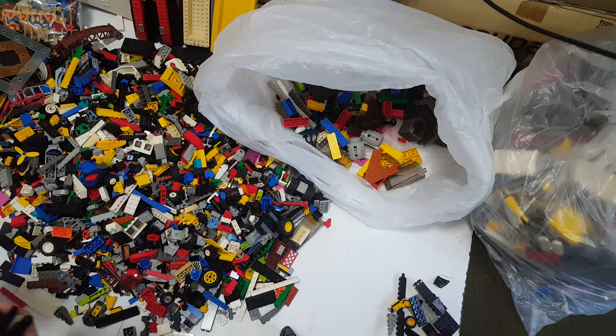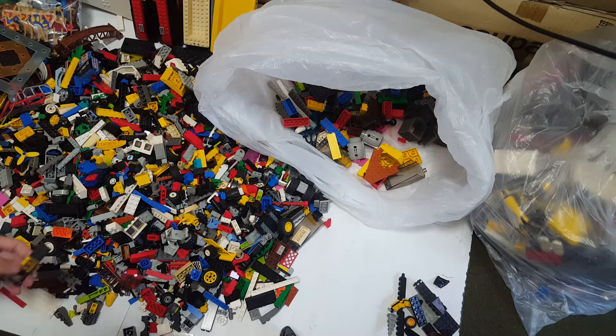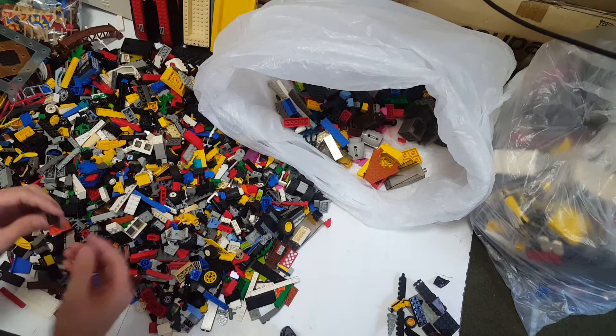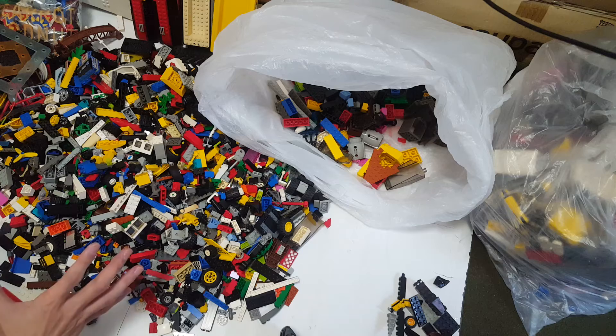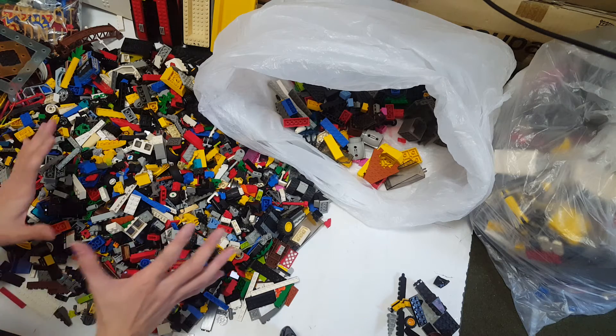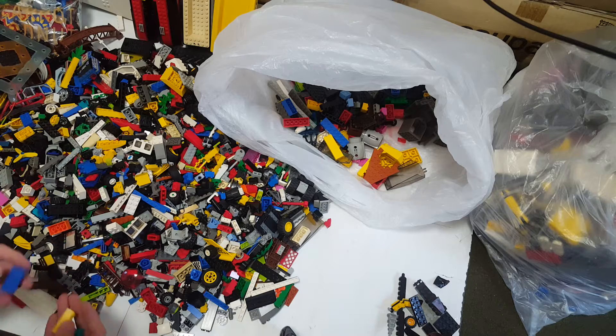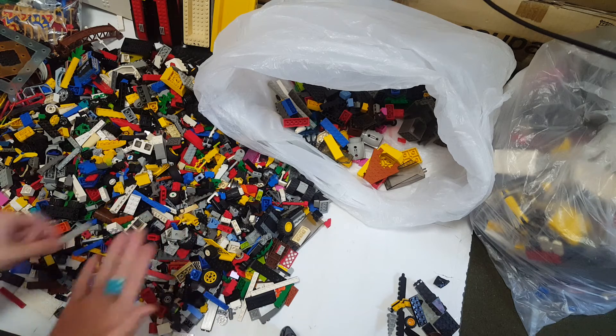Oh my god, all the classic stuff. Lovely classic stuff. The Islander headgear. It looks like there are still some minifigure pieces that have not been sorted. This is a 2x2 turquoise color.